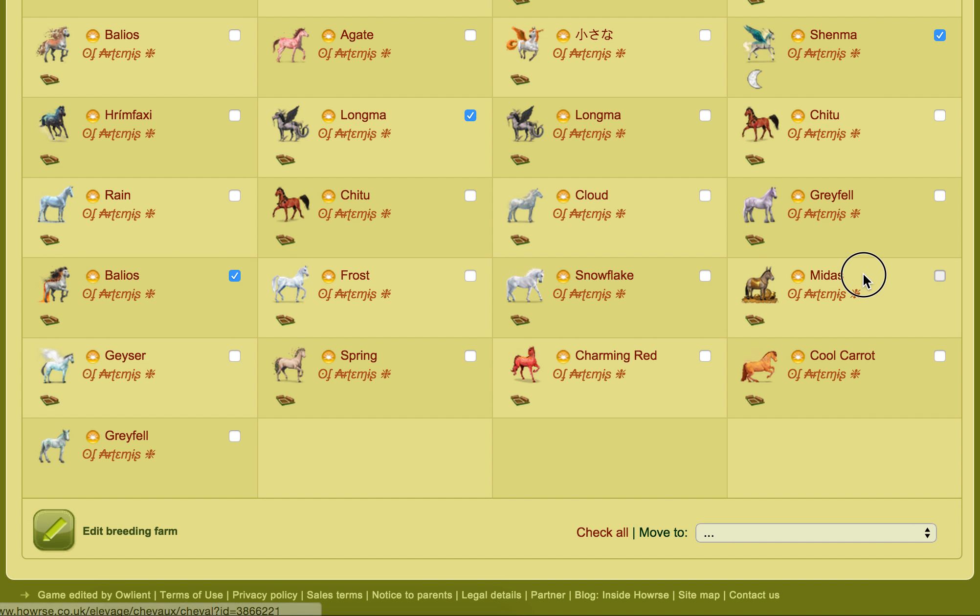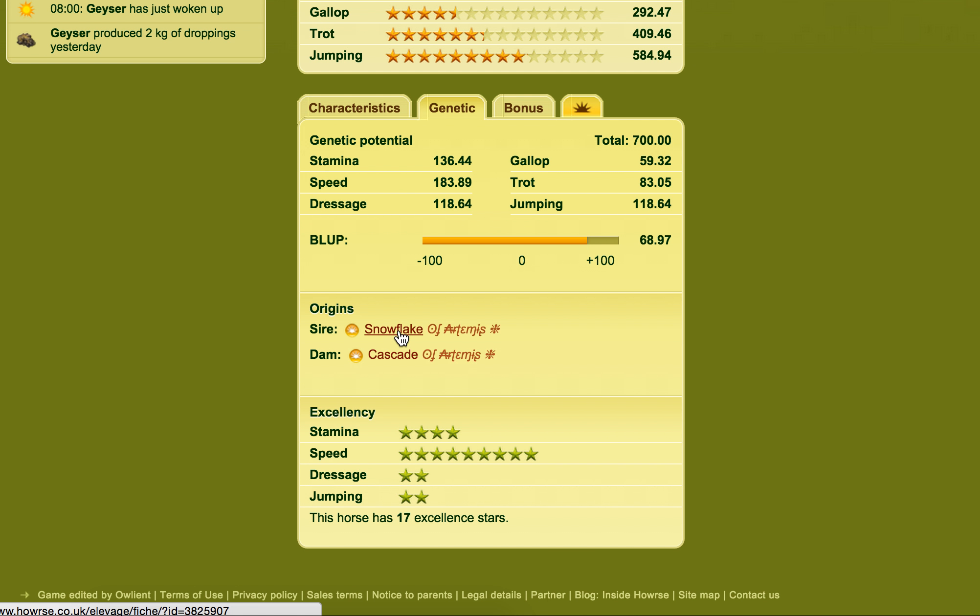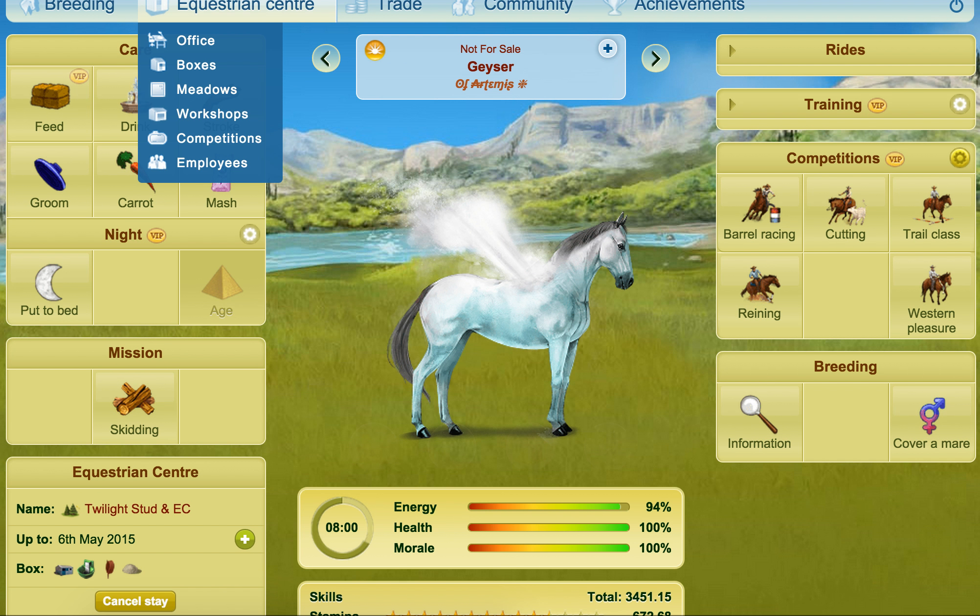Midas was bought in the direct sales because I thought it'd be good to be able to use Harmony packs on donkeys — I don't really breed donkeys that much, I just use them for trophy collection. Geyser of course, as I mentioned earlier, was bred from Snowflake and Cascade. So having Frost allowed me to get Snowflake, which then allowed me to get Geyser.